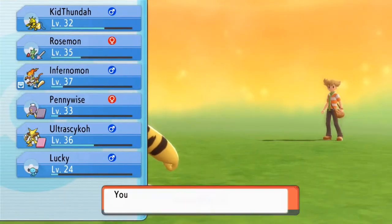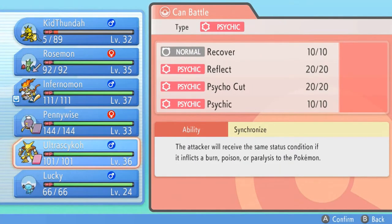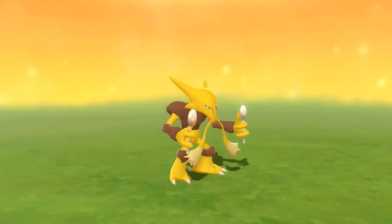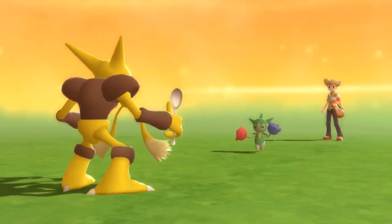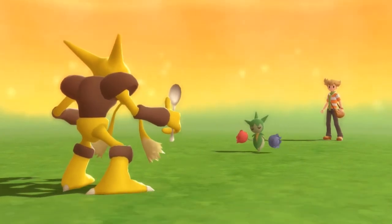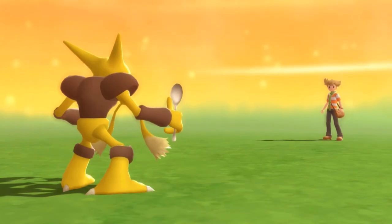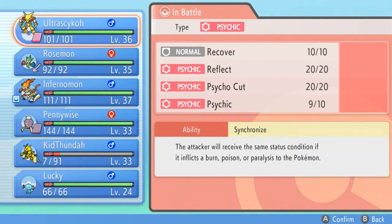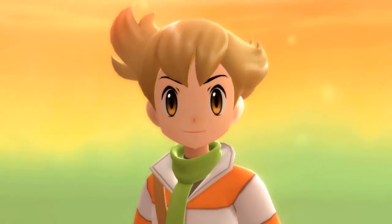Feeling good about this — Barry comes out with a Roselia, which kind of irks me because that's the same Pokemon as mine. You guys already know how I feel about trainers using the same Pokemon. We go with a Psychic attack — Ultra Psycho being the cheat code it is. Kid Thunder grows to level 33. Barry is about to use a Ponyta, and we're at a disadvantage since Wooper is a little slow.